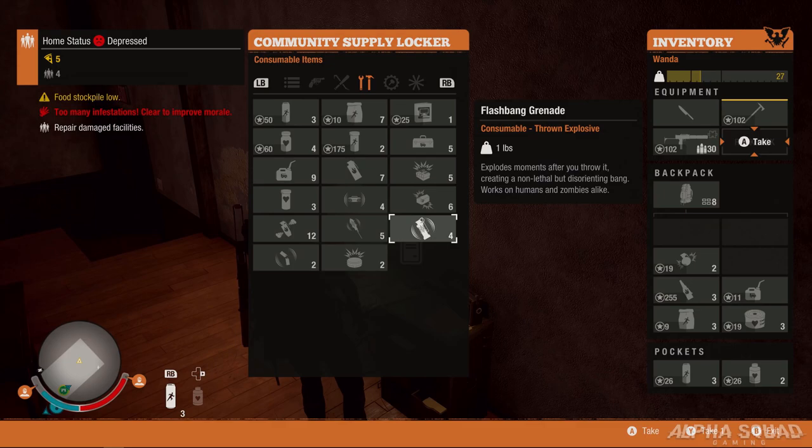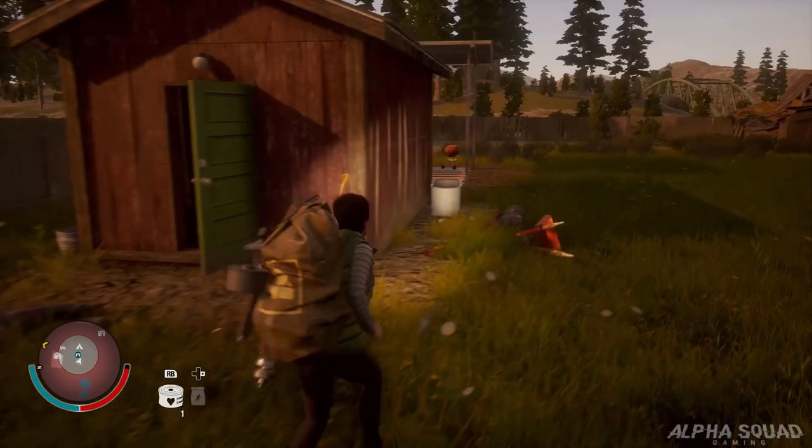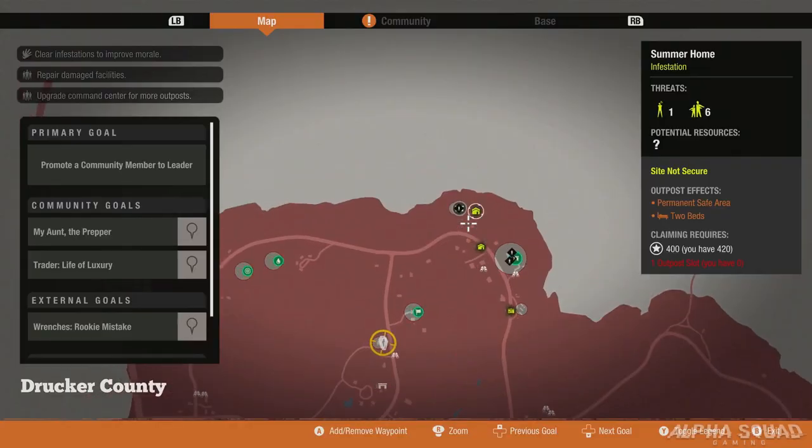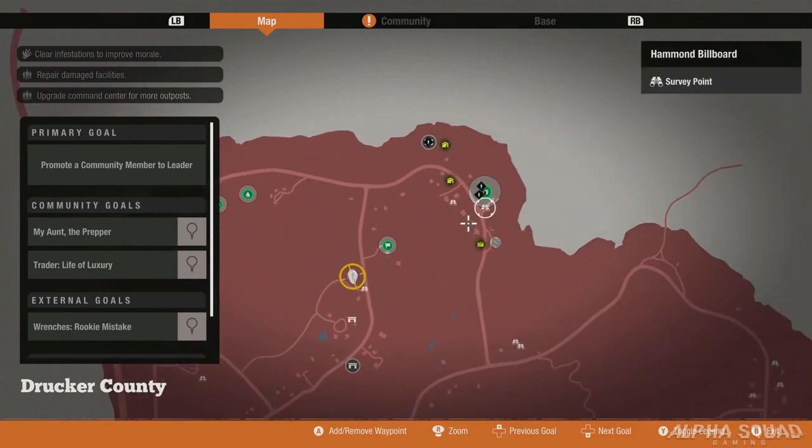You also have a couple of pockets where you can put consumables, meds, and that sort of thing. This layout applies to every character — depending on your backpack size, the bottom half of the inventory screen will change. But you're always allowed to carry one close-quarters combat weapon, one melee weapon, one primary weapon, one rucksack of materials, your backpack full of items, and your two pockets. All depending on what you're looting and how much weight you're carrying, that determines how fast your stamina burns off.